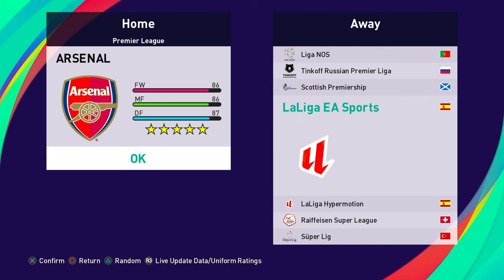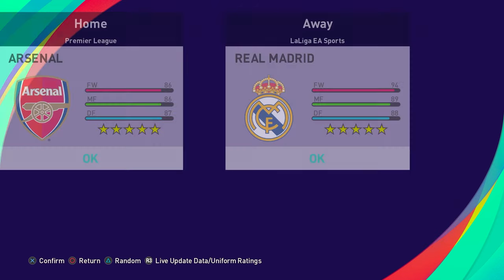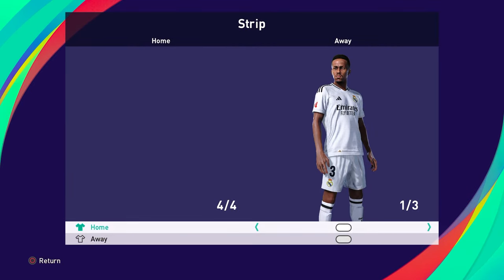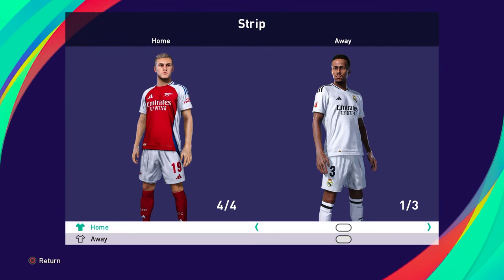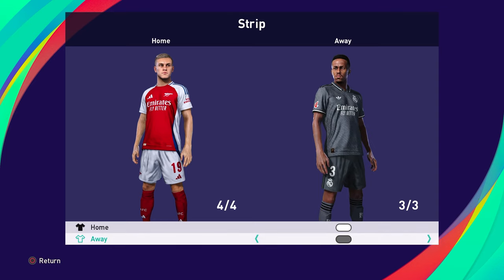Over on the team selection you have the two leagues — the Premier League and La Liga. Say we want to go Arsenal versus Real Madrid. Arsenal are actually licensed in the game, so the only kit you can add is the fourth choice kit, which is going to be their brand new home kit. Whereas for Real Madrid, who aren't licensed in the game, you can do all the kits — home, away, and third — and the goalkeeper is updated with all the new fonts and lettering.